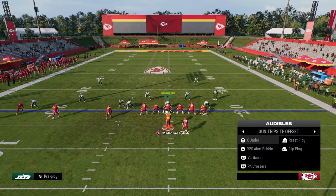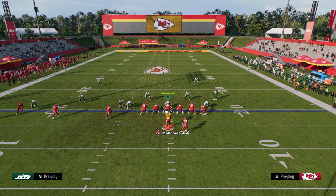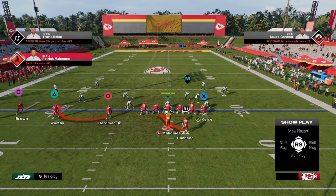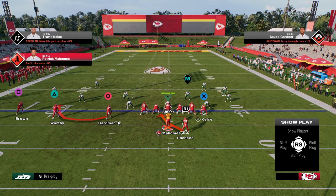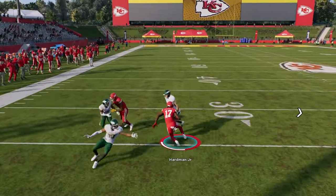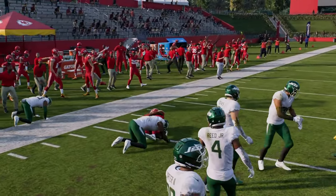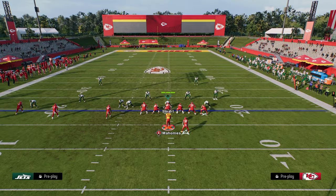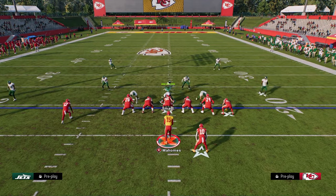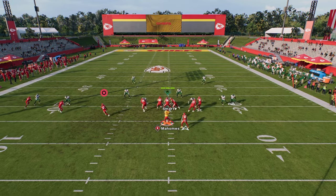The main play we want to call whenever we go to this formation is the RPO Alert Bubble. The reason this bubble is so good is because if you're in any kind of zone coverage, it doesn't really matter what zone it is — this bubble screen is going to be open the majority of the time. This is really good for any kind of zone blitz. If you're playing someone running the double mug defense and they don't have it manned up, this bubble screen is going to be really effective.